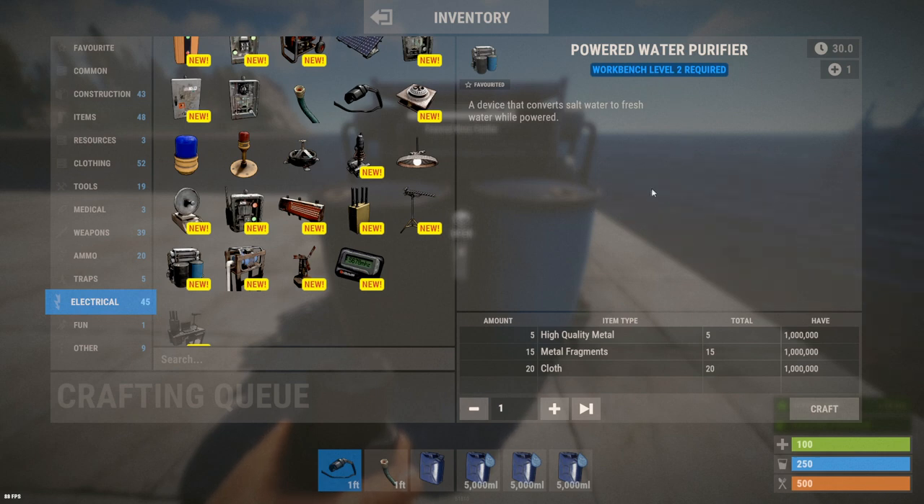It's a level 2 item, so you'll find it in locked elite or military crates, or with oil rig or heavy scientists. You can purchase it at the outpost for just 150 scrap, or if you have the blueprint you can craft one for 5 high quality metal, 15 metal frags, and 20 cloth on a workbench level 2.